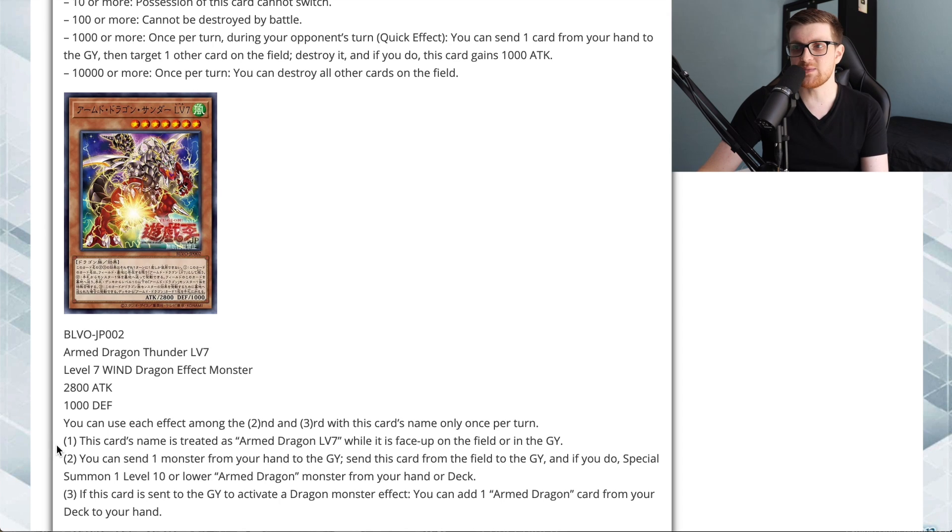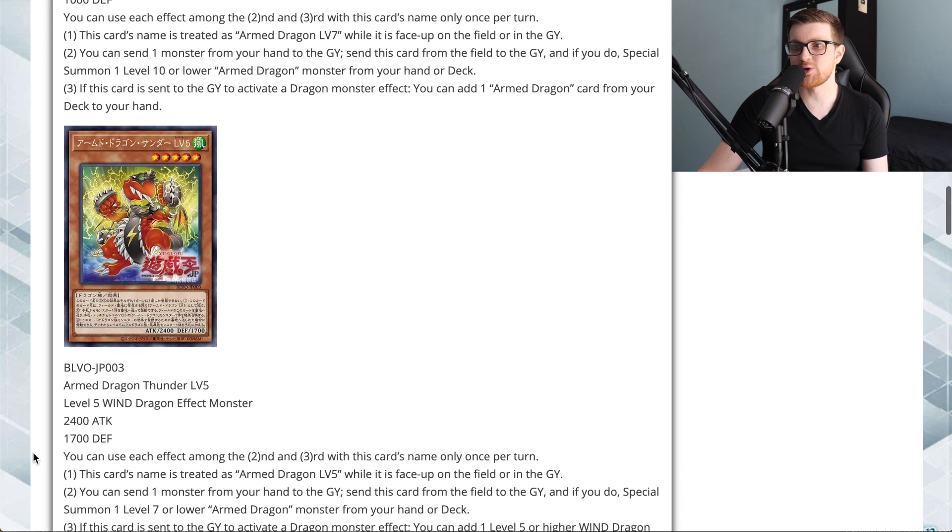Next is Armed Dragon Thunder Level 7. It's a Level 7 Wind Dragon Effect Monster with 2800 attack and 1000 defense. This card's name is treated as Armed Dragon Level 7 while face-up on the field or in the graveyard. You can send one monster from your hand to the graveyard, then send this card from the field to the graveyard to special summon one Level 10 or lower Armed Dragon monster from your hand or deck. If this card is sent to the graveyard to activate a dragon monster effect, you can add one Armed Dragon card from your deck to your hand — so it replaces itself and gets you another monster. This really alleviates a lot of the downsides of the level-up mechanic.